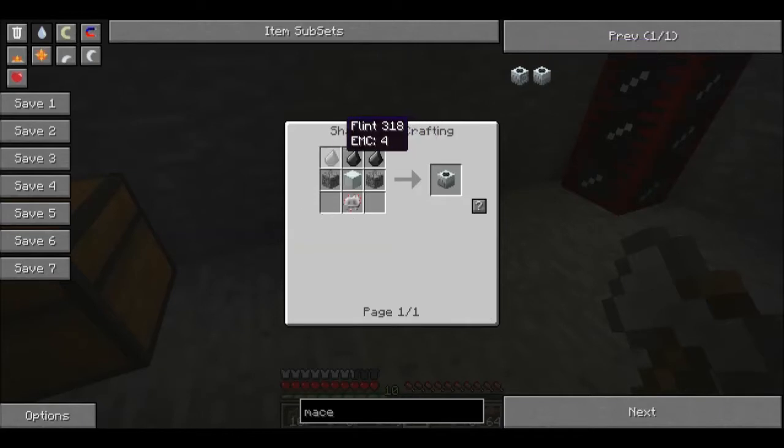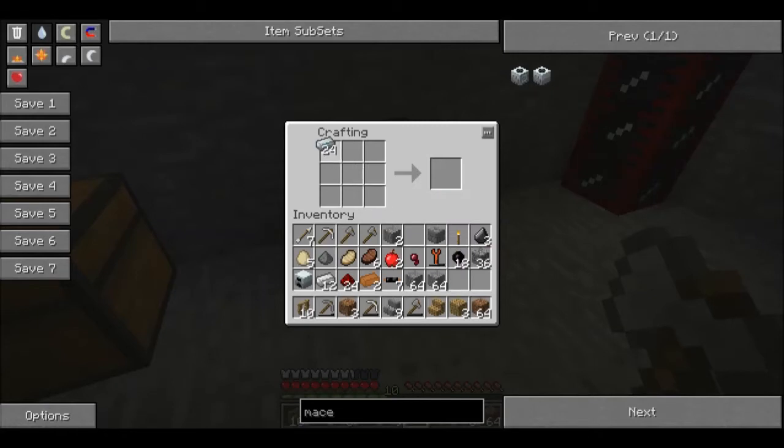Press R on the macerator to see the recipe: we need three flint, two cobblestone, a machine block, and an electronic circuit. The machine block is just a ring of refined iron. The electronic circuit is refined iron, two redstone, and six wire. So: our machine block, our electronic circuit, our flint, and our cobble - and there we are, a macerator.